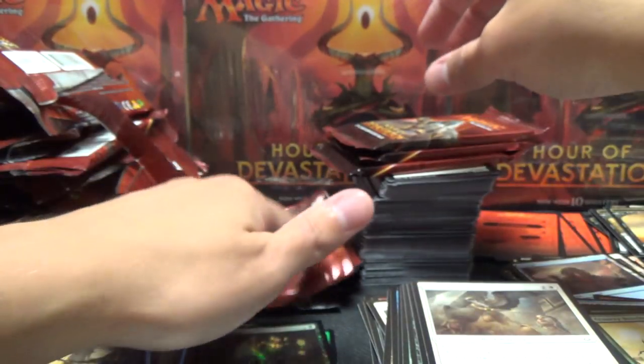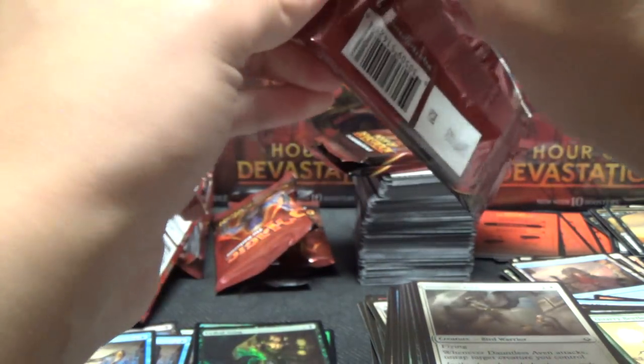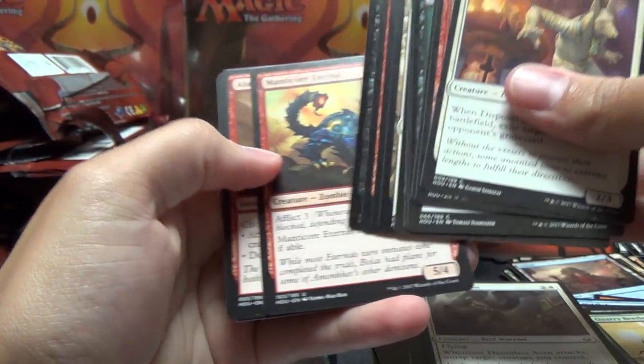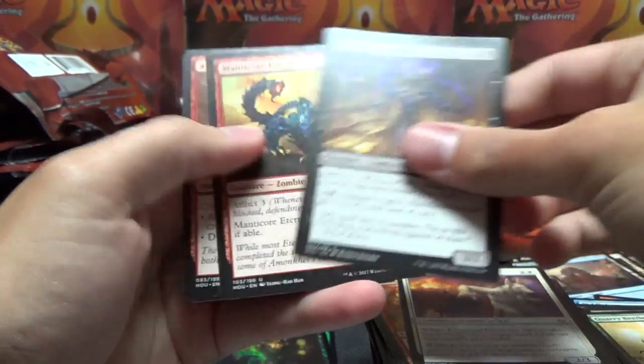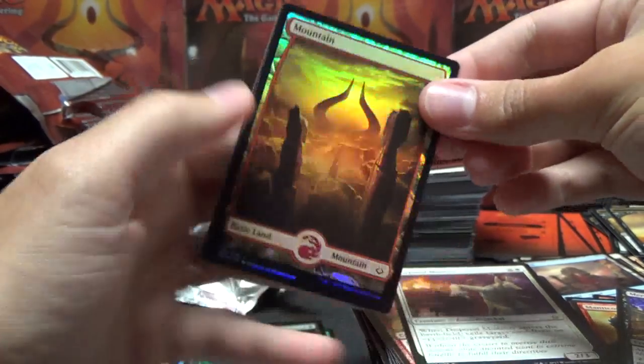So we got one of the possible home runs outside of foils - the second most valuable card in the set behind Nicol Bolas. Merciless Eternal, another Braid, Angel of Condemnation, and a foil Full Art Mountain. I still like getting them - I think they're cool. Chandra's Defeat, Saving Grace, Omnus Sphinx, and the Locust God!